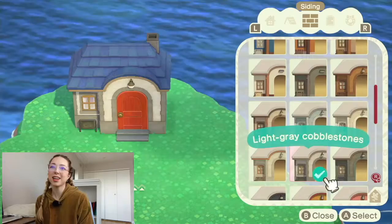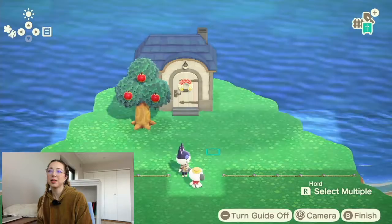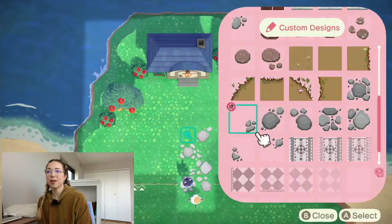Now we're getting to Punchy's place outside. The exterior — he's on kind of a cliff situation overlooking the water, which I kind of loved. Just wanted to be a little secluded for Punchy. I chose apple trees for this, and I really like using just one fruit type — I think if you use too many fruit trees it can be a little overwhelming.